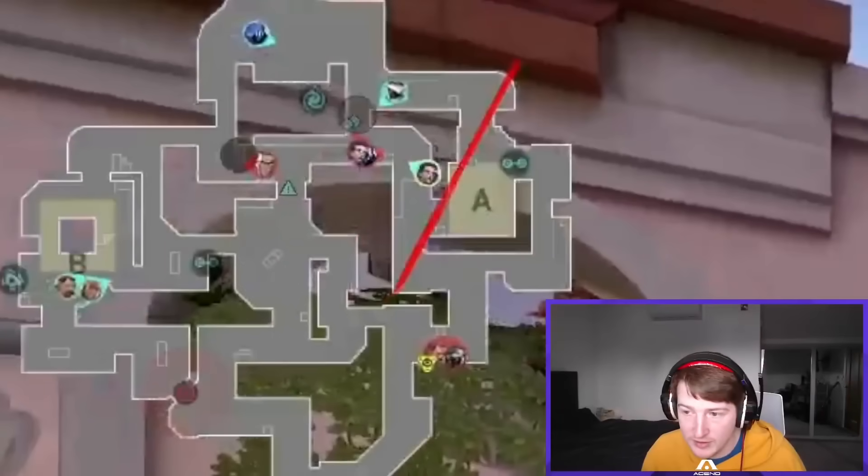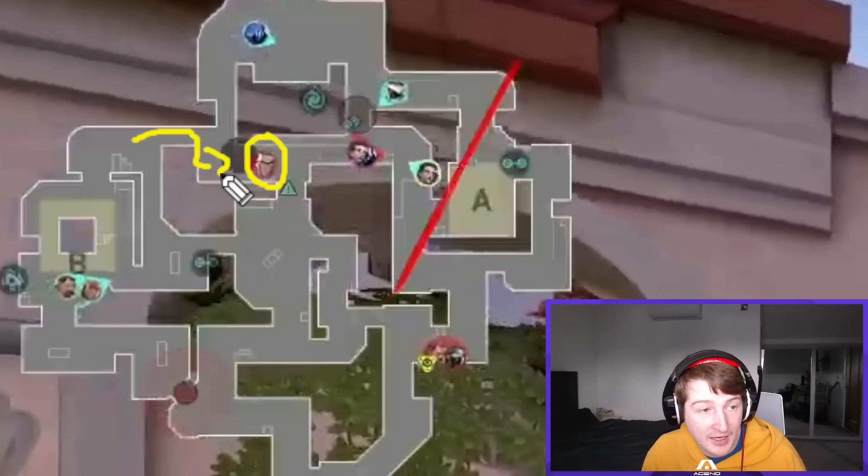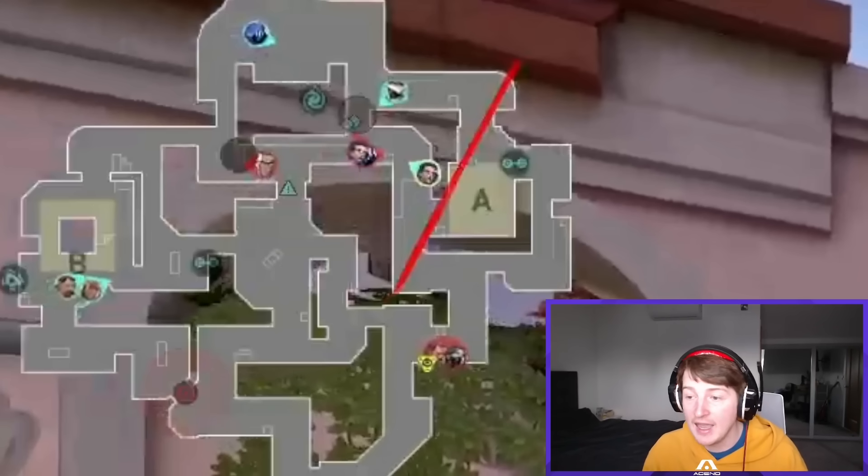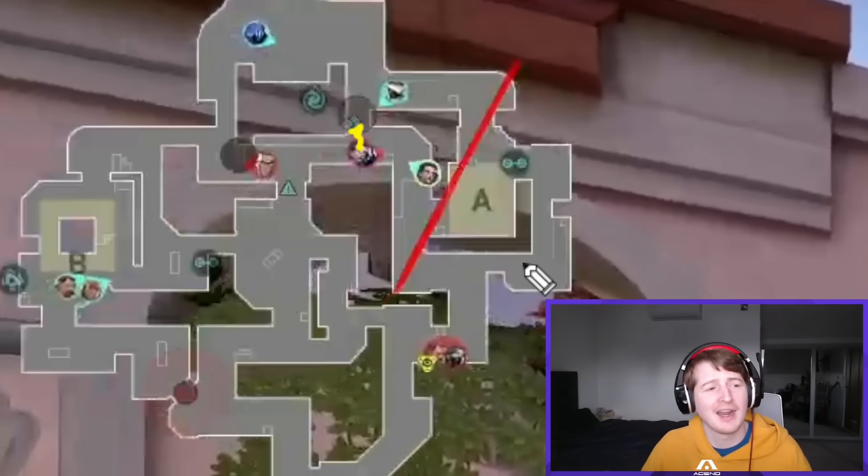There are cool details here as well. Artis is basically watching for the push behind because that can definitely be a pretty big issue as you're running through. Then it gets a little weird with an Omen smoke coming in, and a little messy in the post plant as well, but Na'Vi manage to win this round thanks to that creative idea.